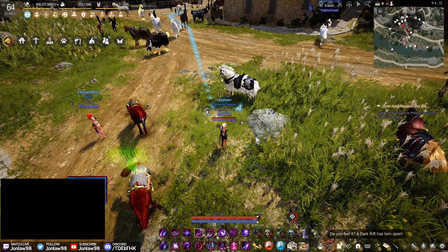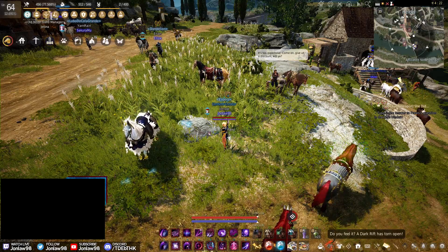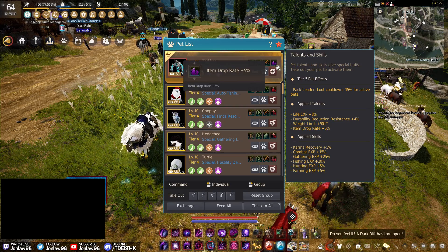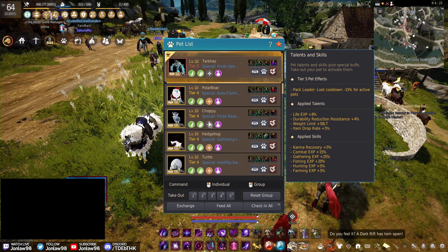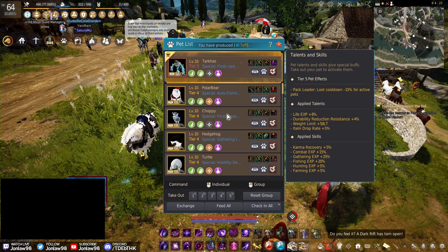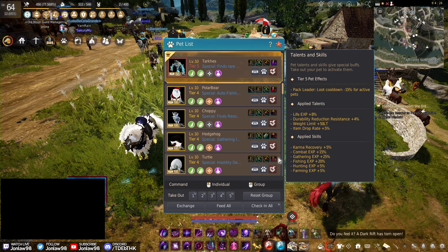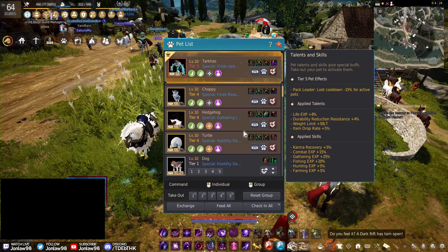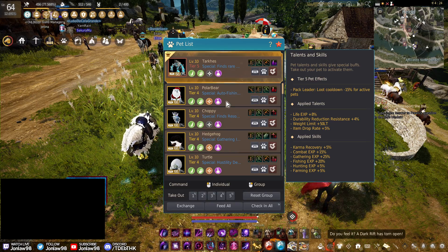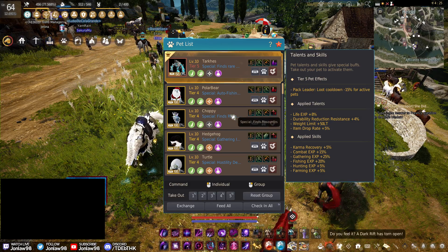Welcome back to more Black Desert. I didn't really think I had to make this video but some people asked for it. Tier 5 pets are now a thing, and the patch notes tell you the basics, but I'm going to go over some additional stuff on how to get your pets and what stats you should look for, including my thoughts on certain ones for life skillers or grinders.